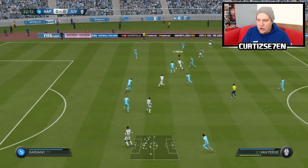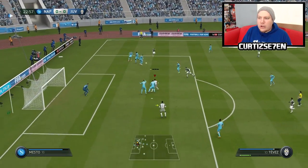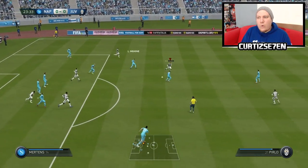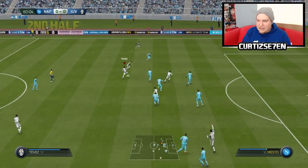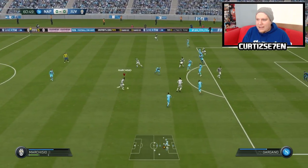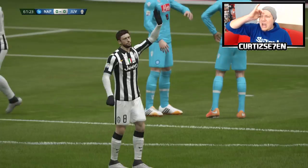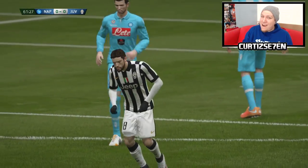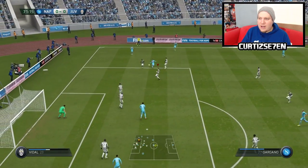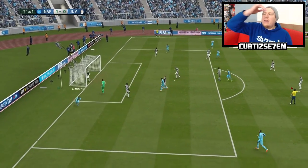Pirlo to Van Persie — nice, look at this. Vidal getting forward, sees Pogba, get it in — look who's there, Tevez! Carlos Tevez — what a save, what an opportunity. Tevez, he's going to beat a few here — Pirlo, lay it off son. Here we go — Marquisio, oh! Tell you what, that wasn't that far away. They got past me, they're going to cross it in — get it out. Insigne — oh!